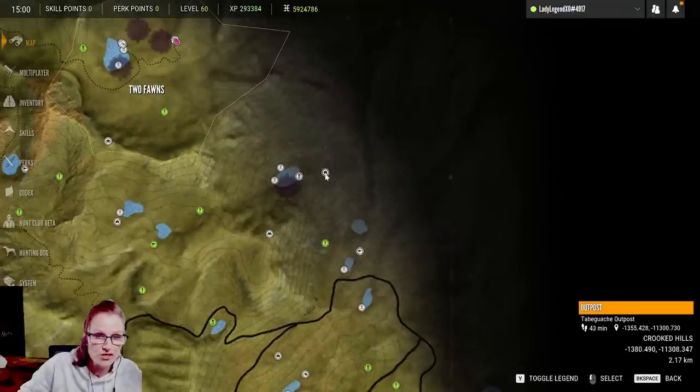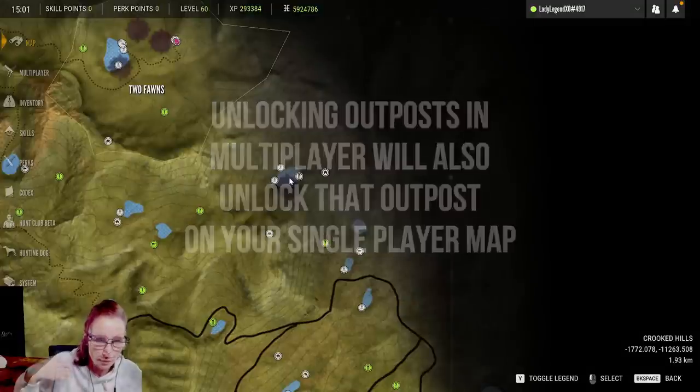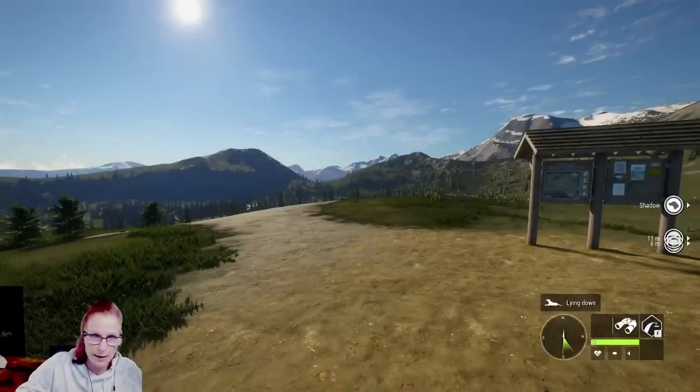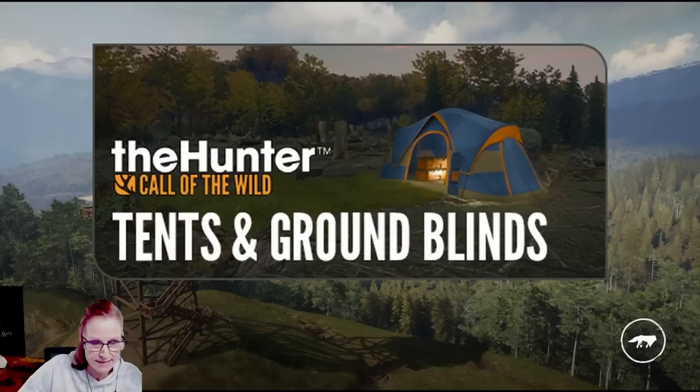Whenever we go to an outpost, Daniel, you need to go up to the flagpole and just accept it — that will unlock it. So when you do go to your own map, these will be unlocked for you. If you unlock it on my map, when you go to your map it will be unlocked.